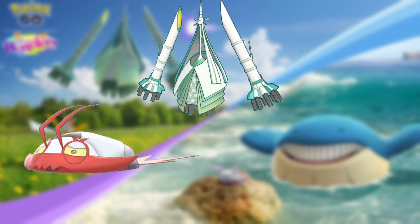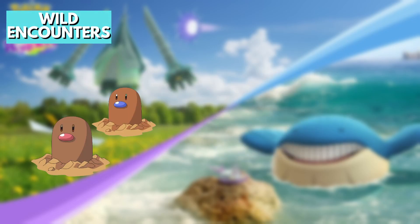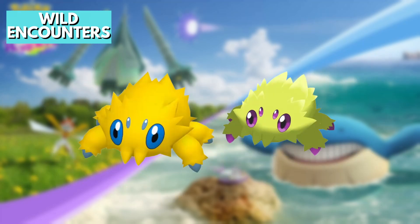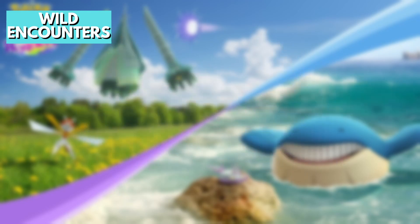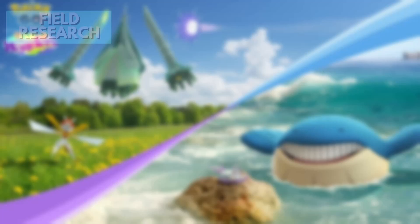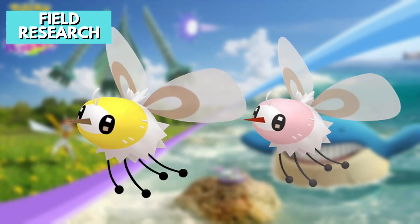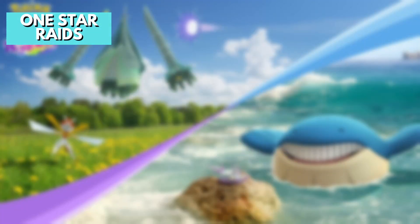Shiny Celesteela and shiny Kartana will make their debut in Pokemon Go. For wild encounters, common Pokemon include Diglett, Mantine, and Wailmer. Less common are Toedscool, Joltik, Tinkatink, Wimpod, and Cutiefly. Rare encounters include Onix and Snorlax. For field research, completing tasks can get you encounters with Onix, Snorlax, Wailmer, Tinkatink, Wimpod, and Cutiefly.